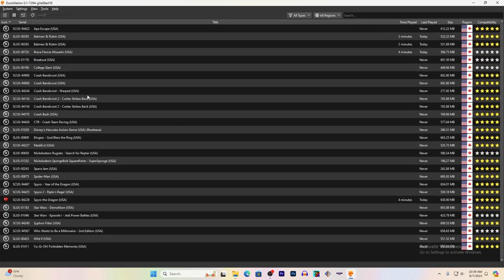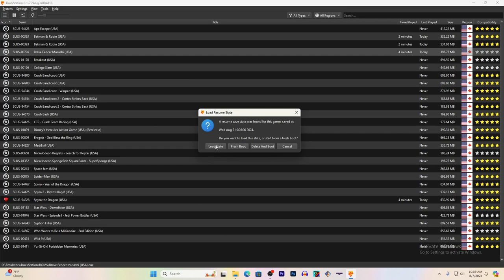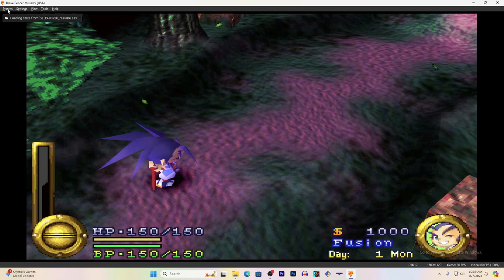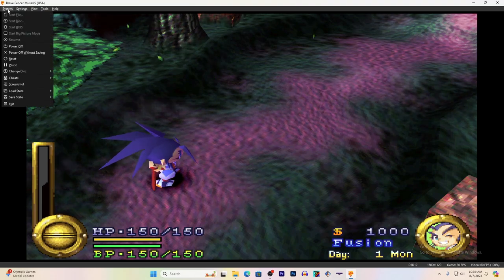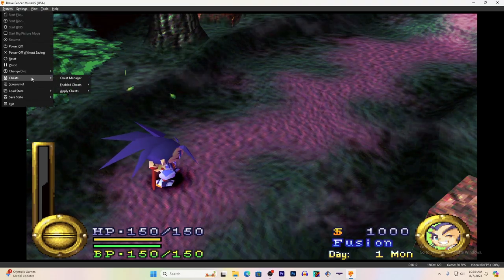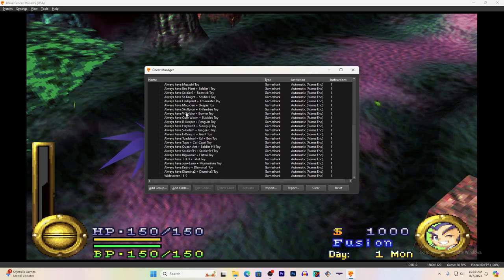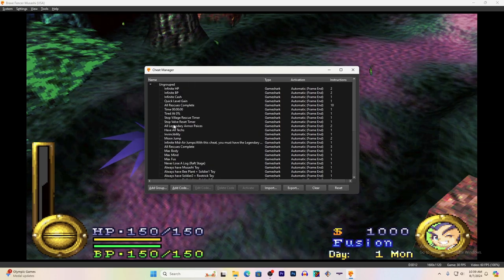Open up DuckStation and then select a game. I usually just load a state. On newer versions of DuckStation, click on System, then Cheats, then Cheat Manager, and you get all these built-in cheats for most PS1 ISO or BIN files.